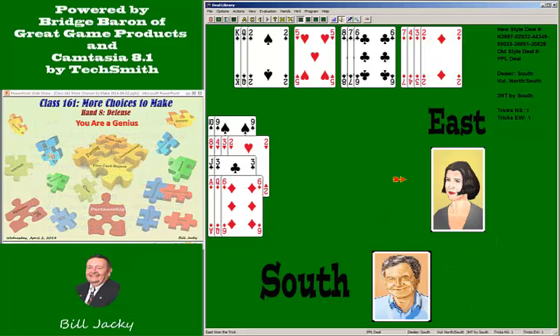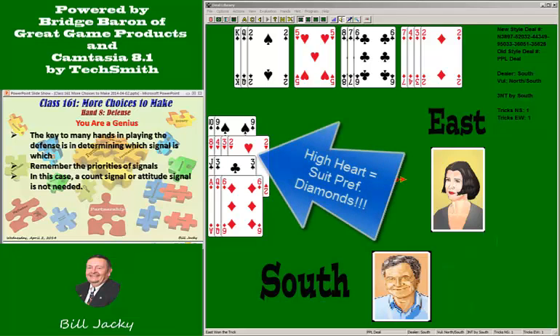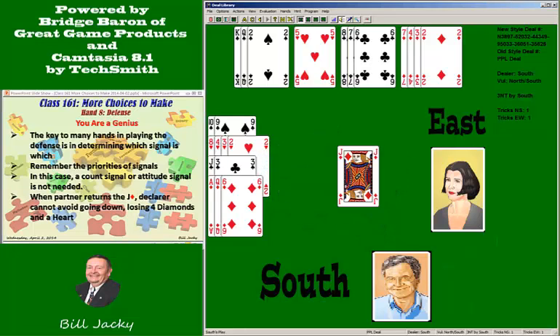You are a genius, because the key to many hands is playing the defense and determining what signal is needed. There's a priority sequence of signals. It's not important at trick two to tell partner how many hearts you have — he knows that. What's critical is knowing what suit he's going to return, since his ace wins the trick. Playing the high heart is a suit preference signal for diamonds, and partner leads the jack of diamonds.